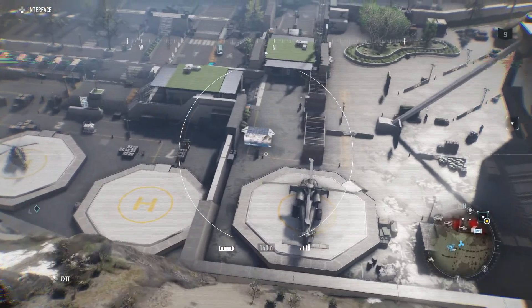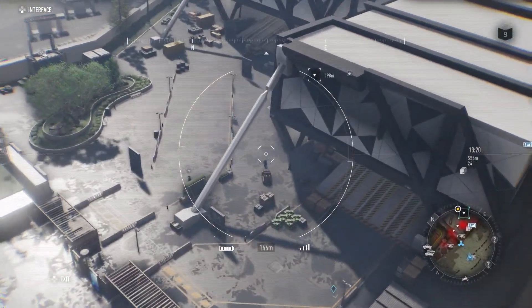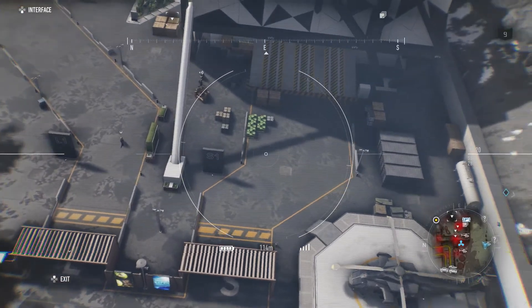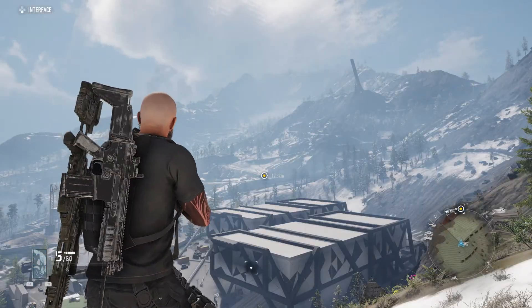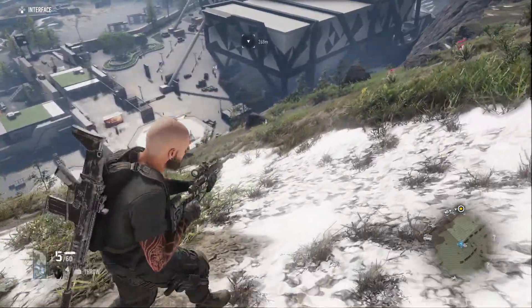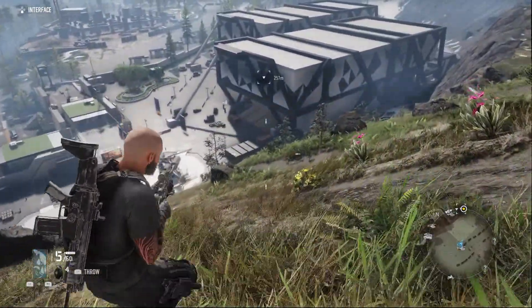This is also part of a mission, so if you want to wait until you get the mission, you will come here as part of it and be able to get this blueprint. You should spot it easily — if you use your drone, it's going to highlight it, and you do go into that building as part of the mission, so it's quite easy to get.